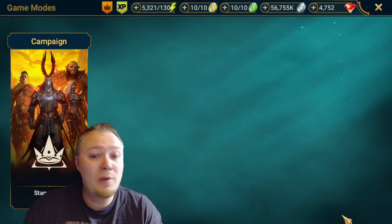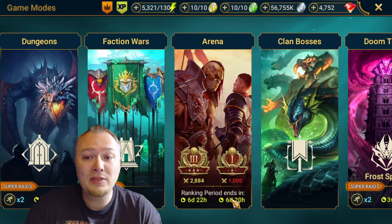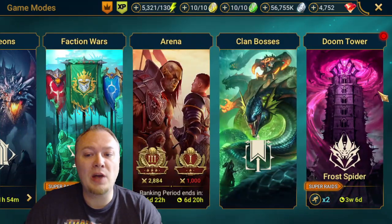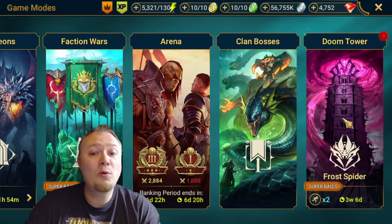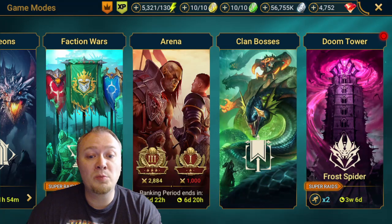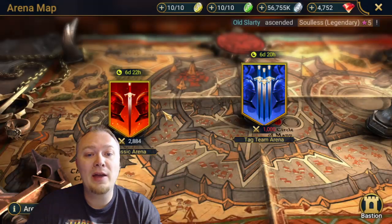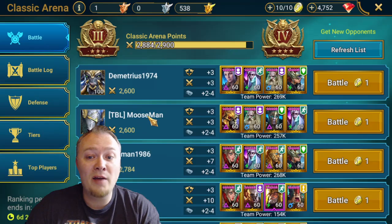There are two main places I think you should use her. She could be good in Doom Tower and against some Doom Tower bosses — that would be very similar to a Hydra build. I think she's very, very good in Hydra; she provides all different kinds of stuff. The other place I think she would be great is where I've been using her, which is Arena.